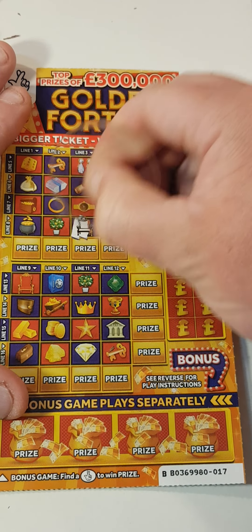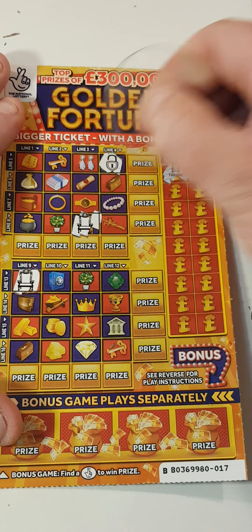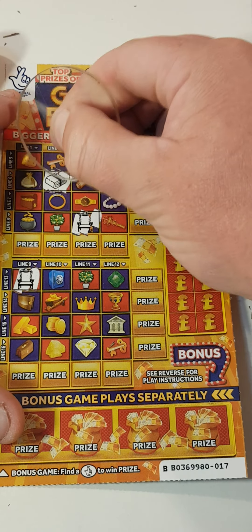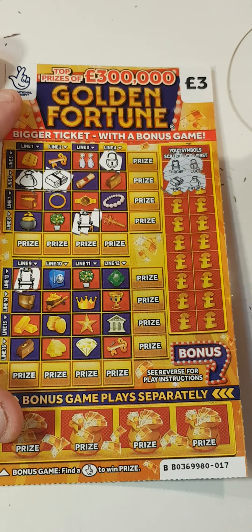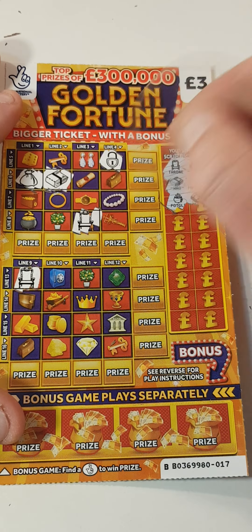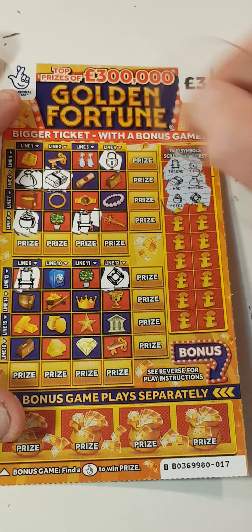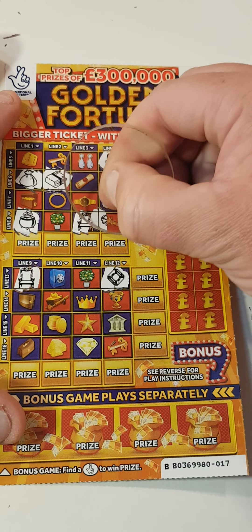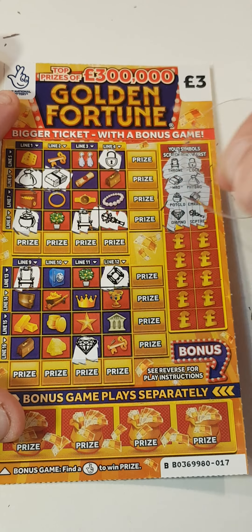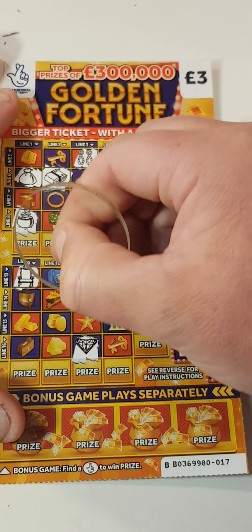We've got the chair and a lock. Wad and money bag. A pot of gold. An emerald. Diamond. Earrings and the barrow.